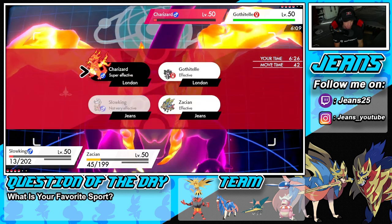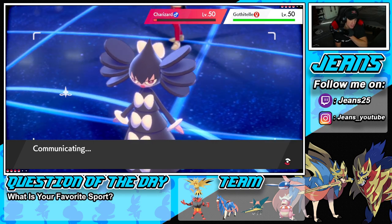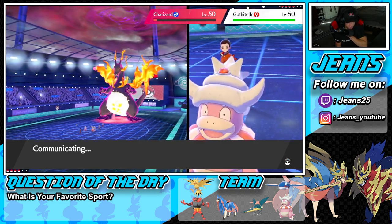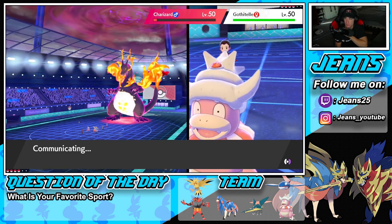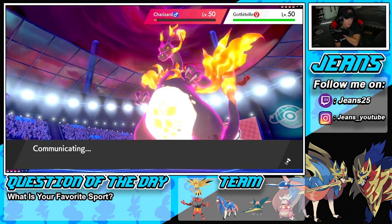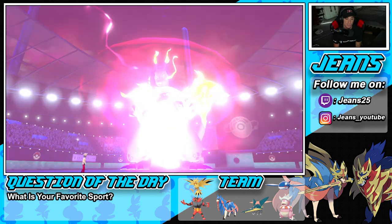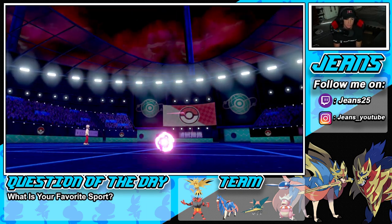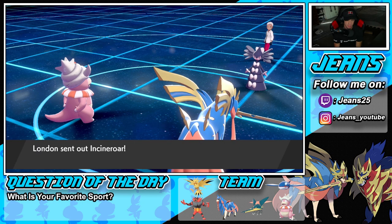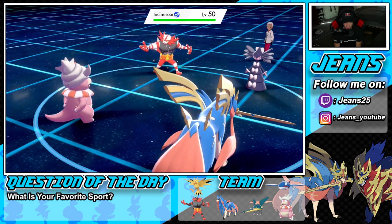I'm going to Scald with Slowking and use Behemoth Blade with Zacian to get damage on Gothitelle, though Gothitelle might set Trick Room — I could Max Guard. He ends up withdrawing Charizard to save it. It comes back in with drought and Solar Power. He seems to be trying to save Gothitelle to cancel out our Trick Room.